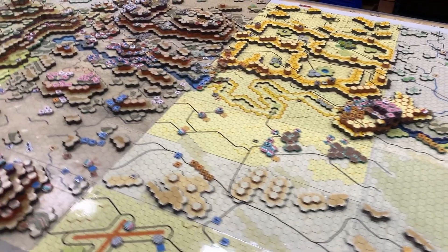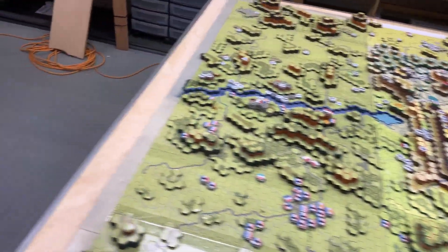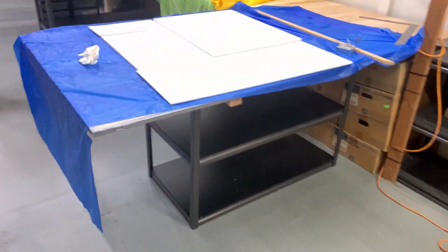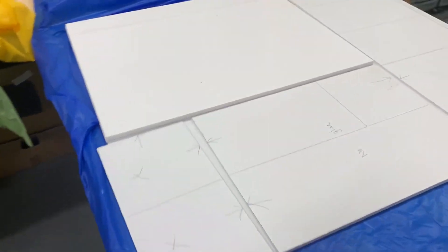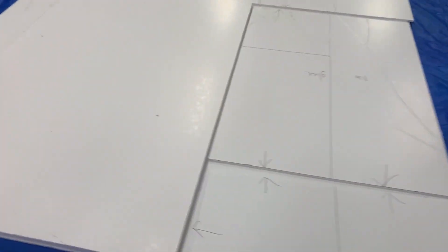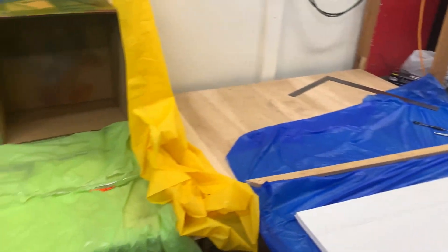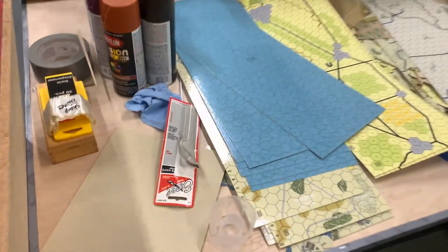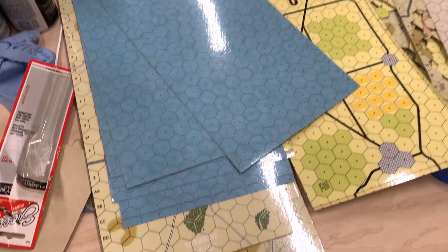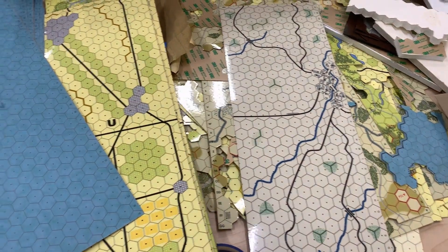Let's take a look at the future expansion and get a progress update on how that's been developing. This is basically the groundwork for the new map that will span this whole area. Here are some of the maps that will be used — it will be an island, so there will need to be water surrounding it. It'll be interesting to see how this gets built over time.